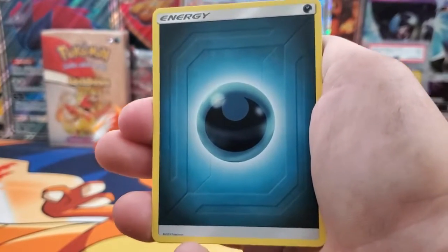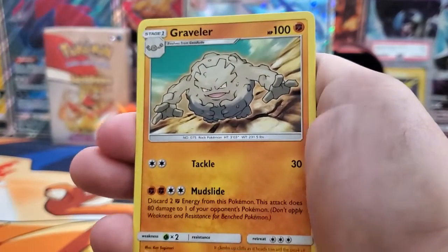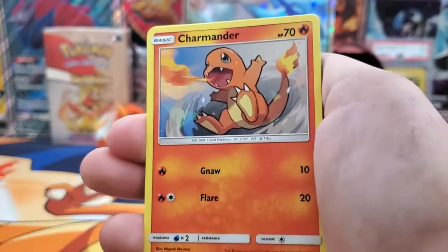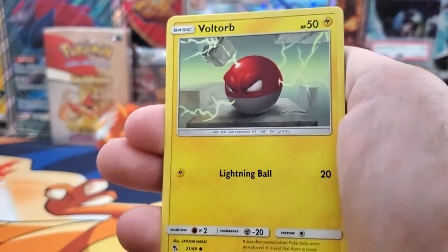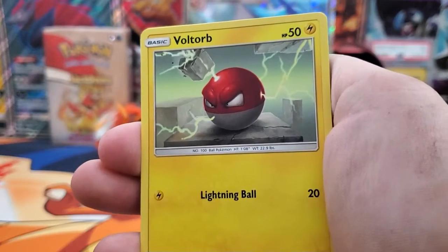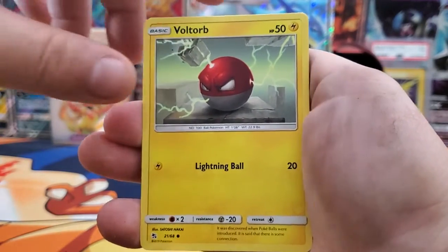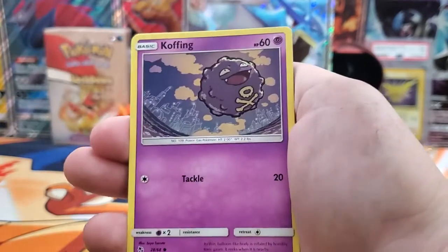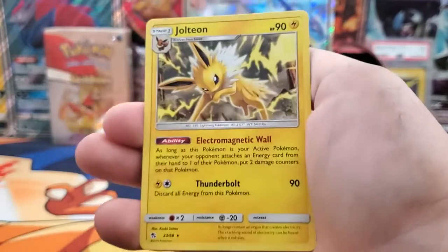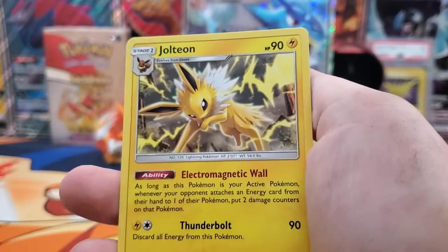Can we go three for three? Dark Energy, Chansey, Graveler, Farfetch'd, Slowpoke, Pikachu, Charmander, Voltorb — I just realized this is all first gen, if I'm not mistaken. Koffing, Giovanni's Exile. And then our rare is going to be a non-holo Jolteon. Alright, our first pack that didn't have anything.